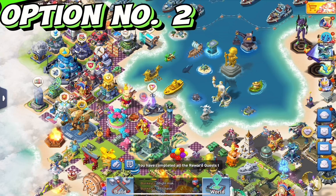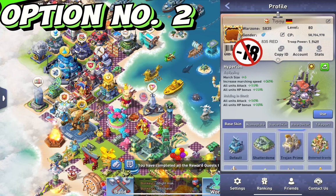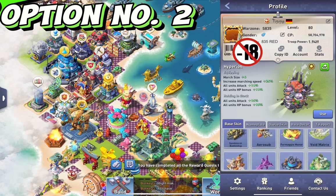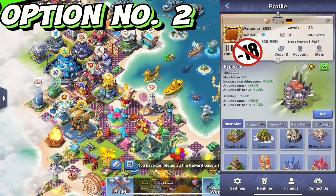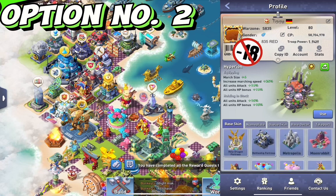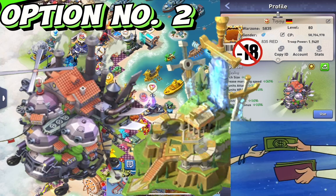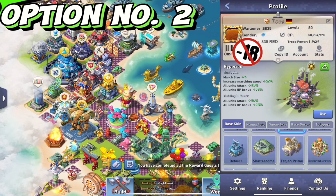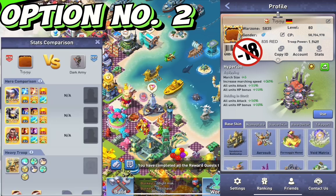Let's start with option two. These skins cost around $150 to $180 in general. There are some gacha events, which come every four or five months, where you can get some skins for gems. There are also events where you can get skins at a cheaper price, like $50 to $70. Some skins are literally way too overpriced. Your main goal in option two is the holding-in-stock buffs, but these give you less and less performance the higher your stats become. Let's look at my army stats as an example.